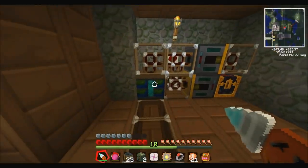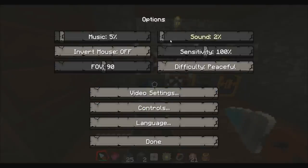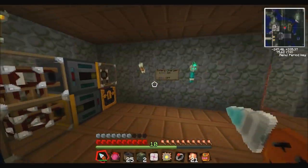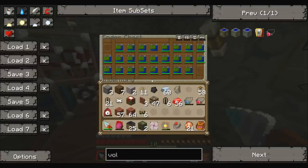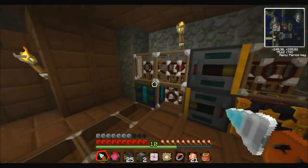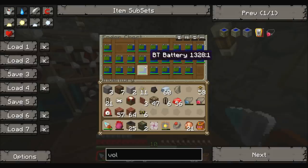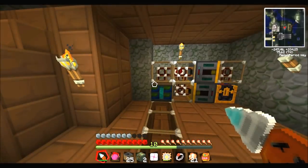Here's my battery charger. What it basically does — it pulls empty batteries out, puts them into the battery box, charges them up, and when they are full, it will put them back into this other chest. Yep, like that.